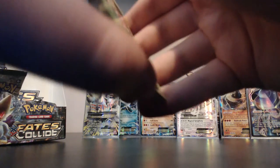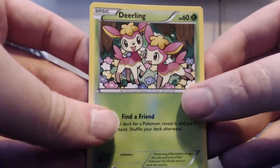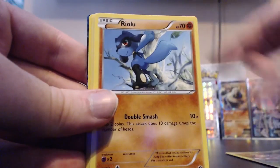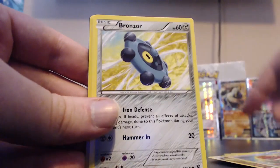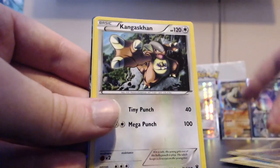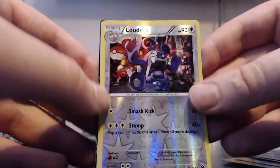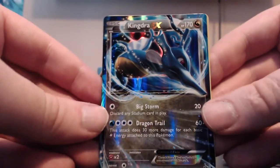My Mac just went into sleep mode, which is weird. Next pack: Dedenne, Riolu, Snubbull, Binacle, Bronzor, Ultra Ball, Kabuto, Kangaskhan. Our reverse is a Loudred and our rare is an ultra rare - it is a Kingdra EX! Dude this looks so cool, it's like it's in a galaxy, like a night theme. It looks like a galaxy behind it. That makes seven ultra rares!